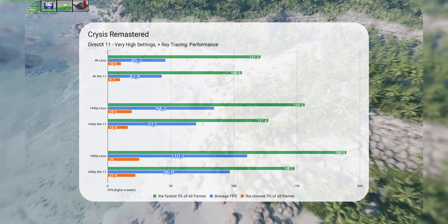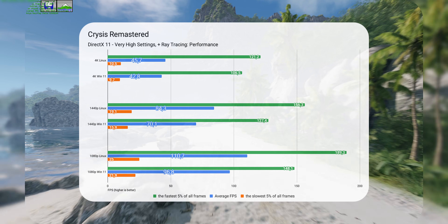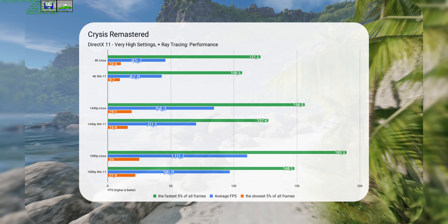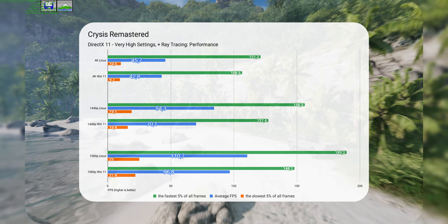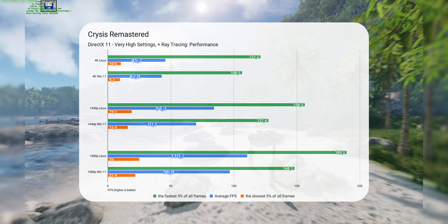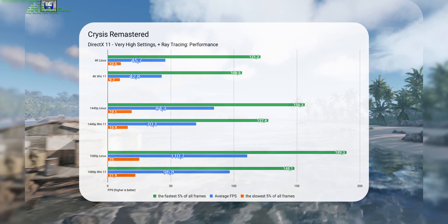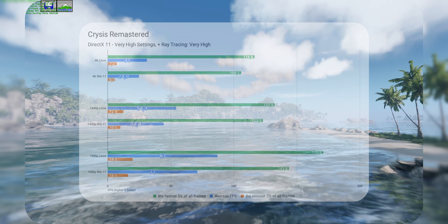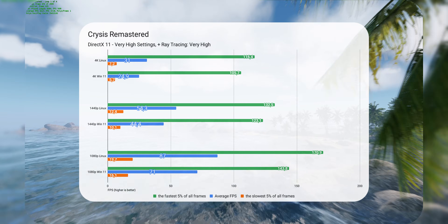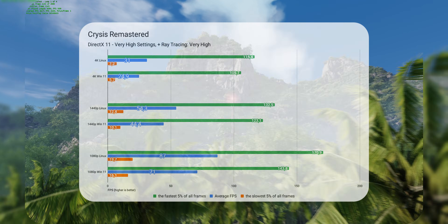Speaking of classics, let's look at the only game I was able to run with ray tracing on. Crysis Remastered comes with its own type of ray tracing — the game is built on DirectX 11, but its ray tracing implementation is built on Vulkan, and this gives a clean win for Linux by up to 20% at 1440p. When ray tracing is dialed to very high, Linux has an even clearer win, leaving Windows behind with roughly 23% more performance.